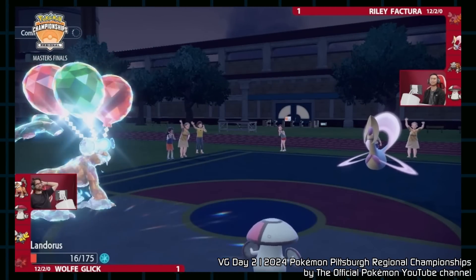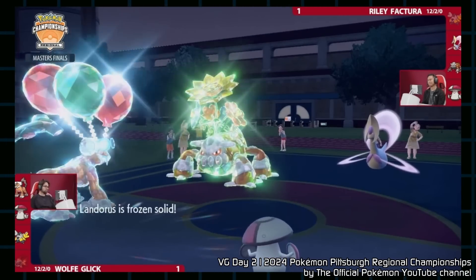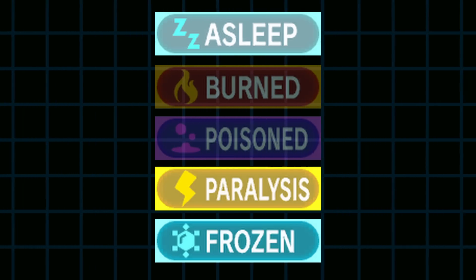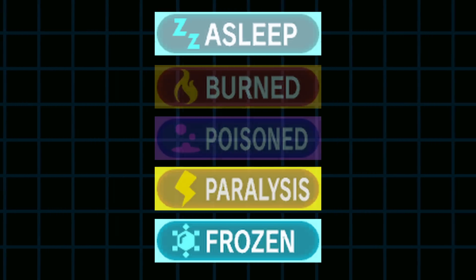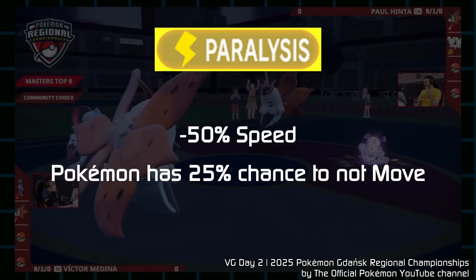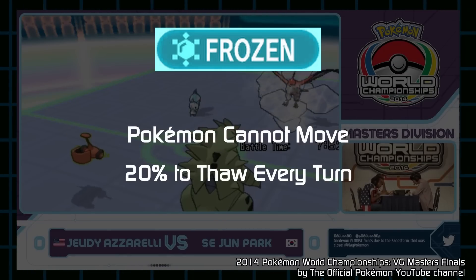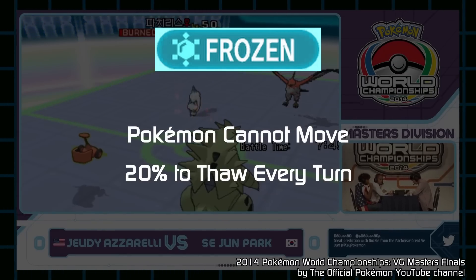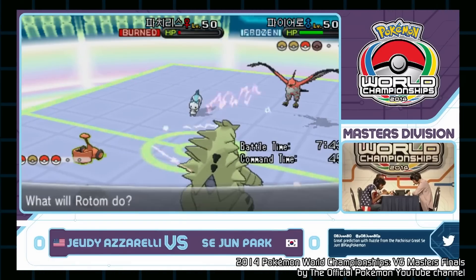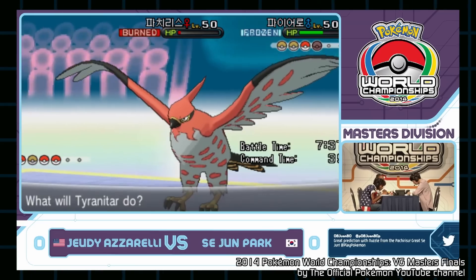For Pokémon, the Freeze condition is much less forgiving — possibly a way to emphasize Ice's offensive capabilities, but it has become the most brutal condition in the game. Of the non-volatile status conditions, Sleep, Paralysis, and Freeze can prevent movement. Sleep does so for a maximum of three turns; Paralysis has a 25% chance to prevent moves. Freeze, on the other hand, always prevents movement until the Pokémon thaws, with only a 20% chance to do so each turn — leaving it as a sitting duck as its opponent safely sets up.